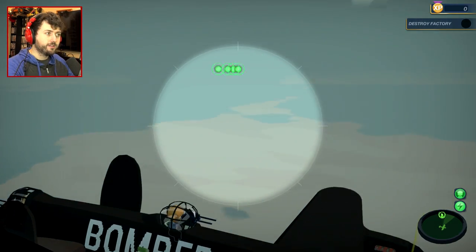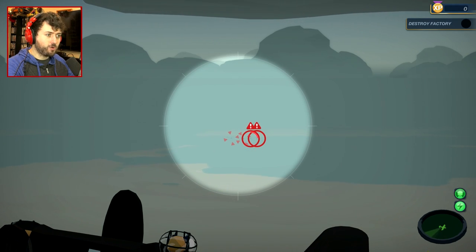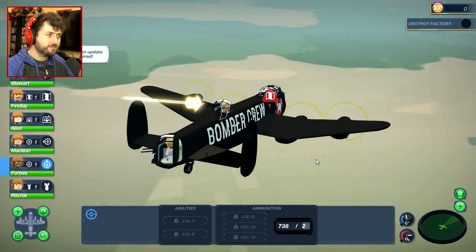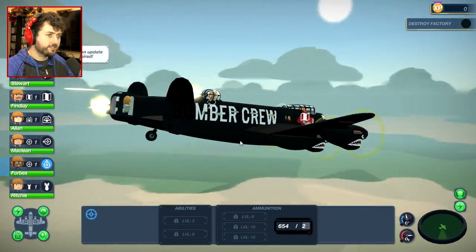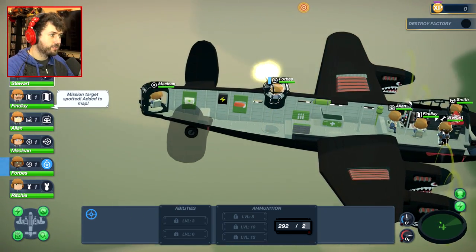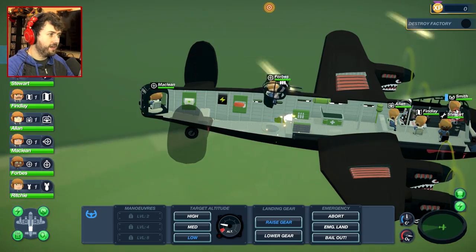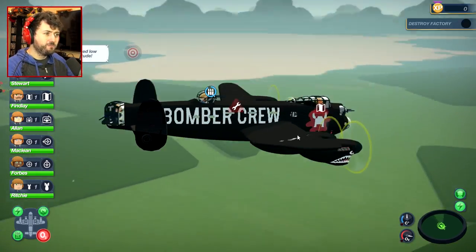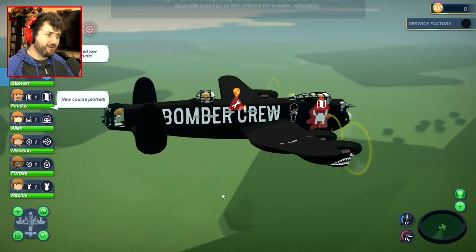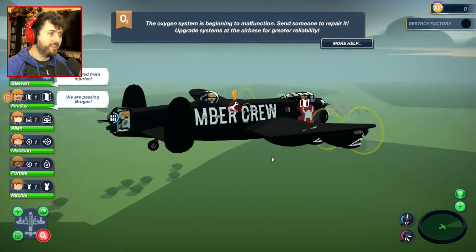Gunner — I see them over there. Let's tag them. Incoming on the right or left! I've got my left and right mixed up. Fire, fire! Where is our target? Wait, where's our navigation system? Fix it — fix the problem. Oh shit! We've been shot! Oh my God. Go, engineer, go. Oxygen systems are beginning to malfunction — send someone to repair it. I'm already doing that. Where is our course? We need to turn around. We're still trying to take out those enemies right there — at least we have a clear sight of them.